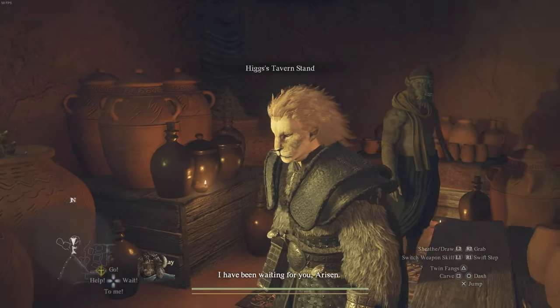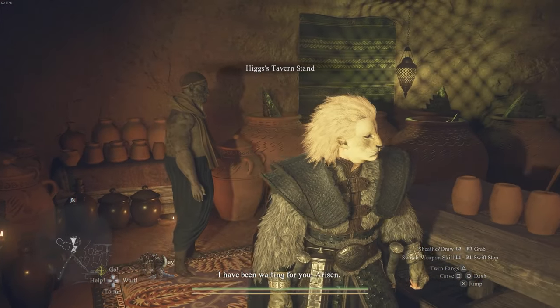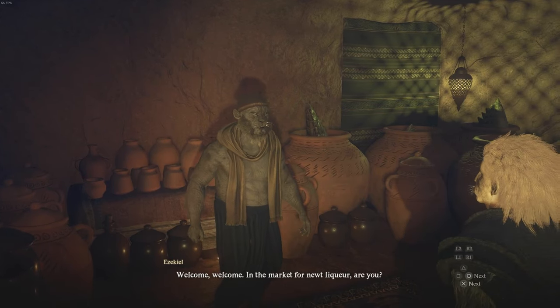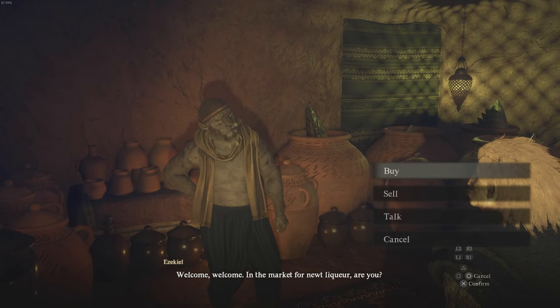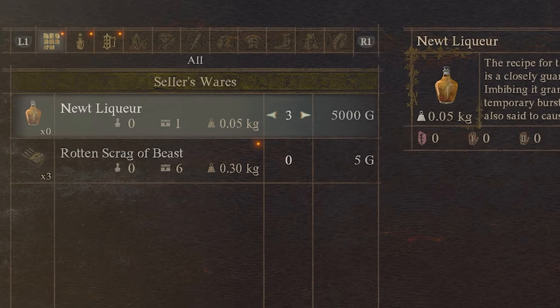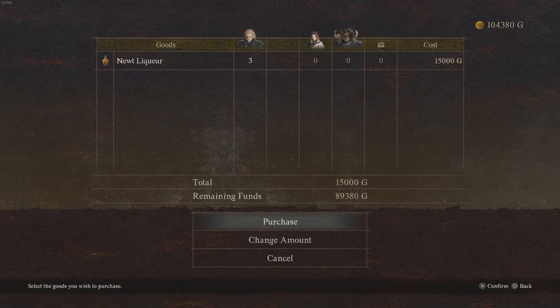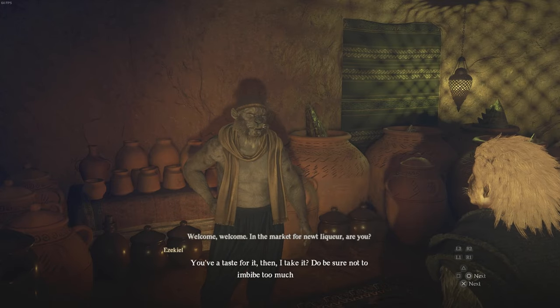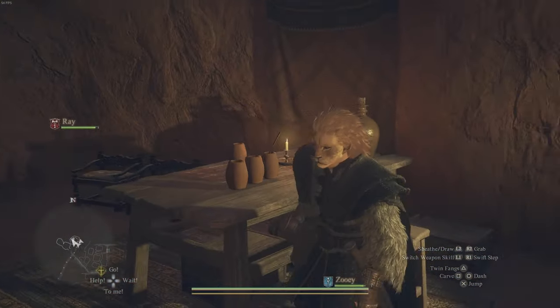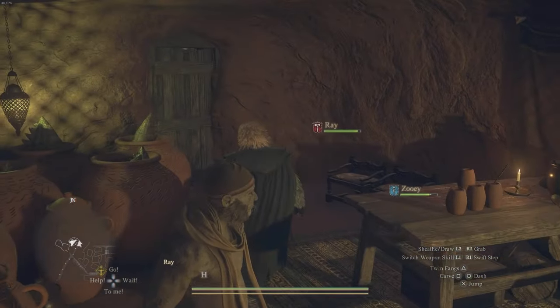You'll essentially get a cutscene and suddenly you're inside the tavern at the top. There's an NPC here you can speak to who has the black market for Newt Liqueur. Go ahead and open the store and buy — you will need three of them, since that NPC drinks all three, so don't just buy one. Buy all three for 15,000 gold.